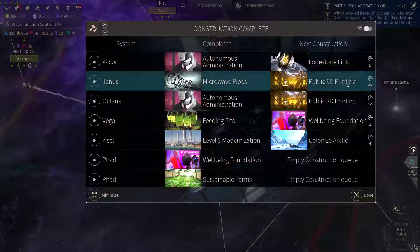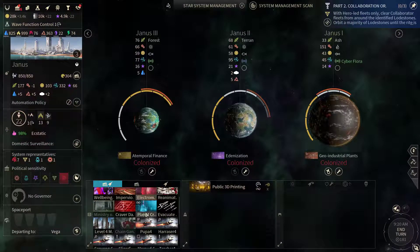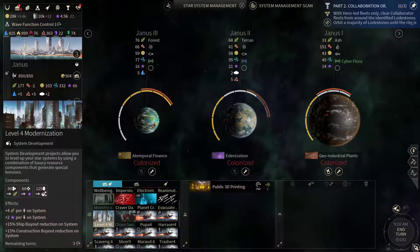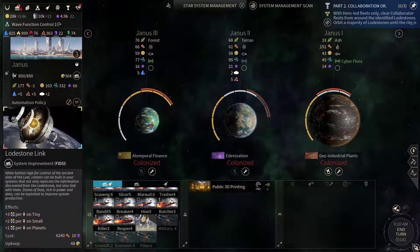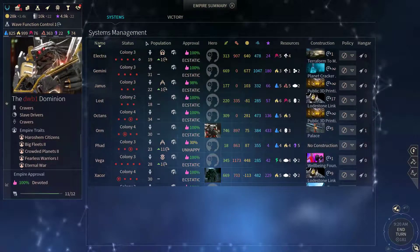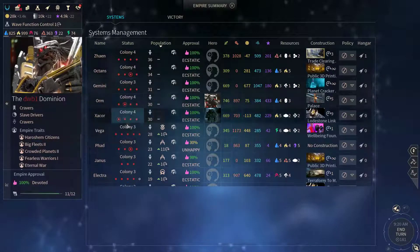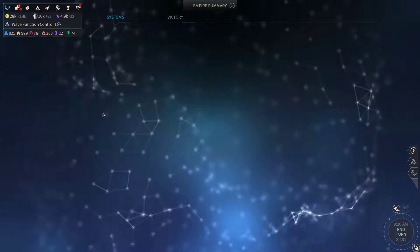Yanis and Octans have 3D printing online, so let's take a look at those. We can get another level 4 modernization going — that's something I intend to do. Where should we do it? Gemini or Zachor? I suppose Zachor is a good place.